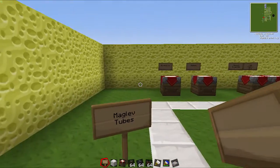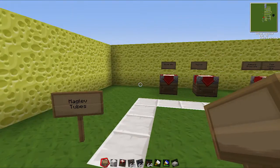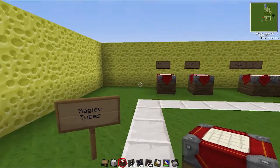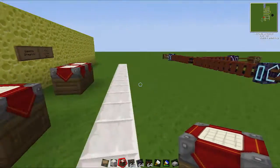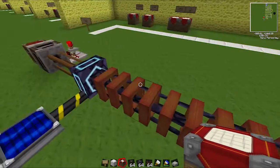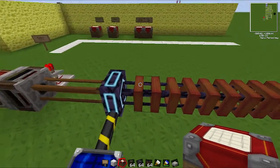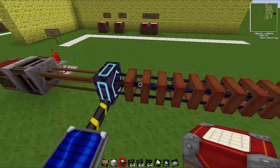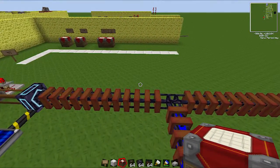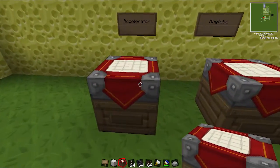Welcome back to another ticket tutorial. This one is going to be relatively short, just to show you guys the maglev tubes, or mag tubes as they're called, in Redpower. They speed up items insanely at the rate of one block per tick, about five blocks per second. Travel distance from here to the end takes about two seconds tops, so that's pretty cool.